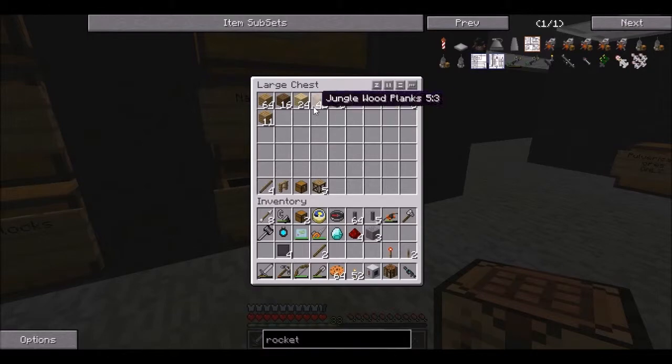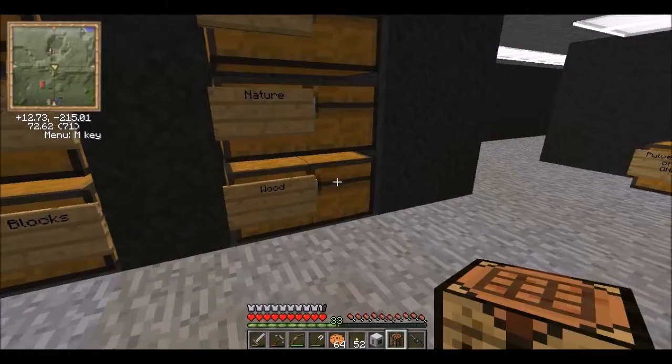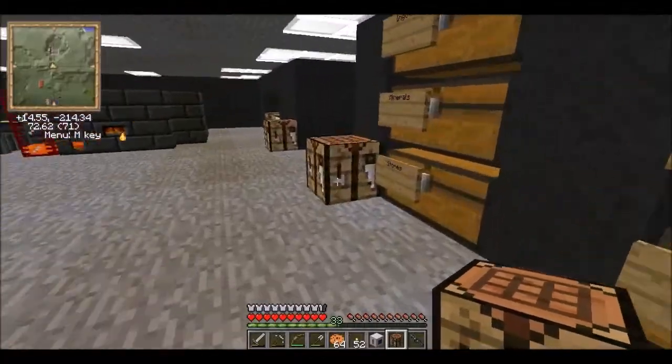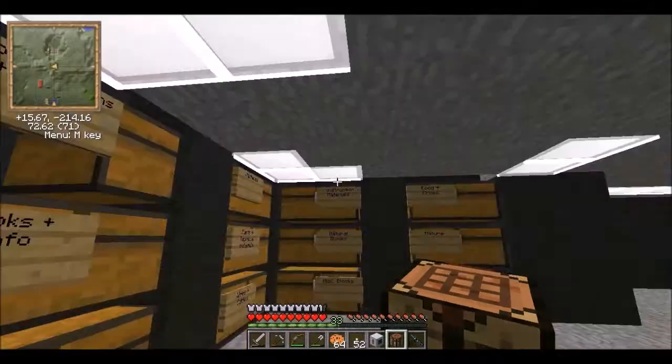One, two — we need more sticks. What's this? It's a poo ore! I found some poo ore! Die bat. No one likes bats, except Batman. Isn't there some kind of machine that kills them instantly?